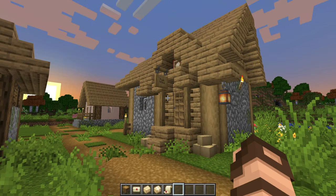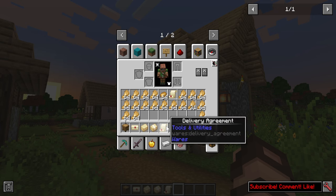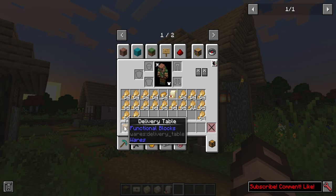This mod adds a little bit of world gen as well as just a few items — these five that you see here. There's specifically a delivery table, which is going to be a new workstation for villagers.